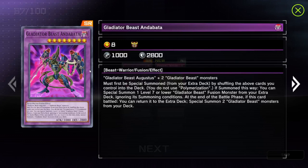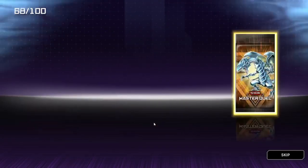And we also have a Gladiator Beast Batter. Gladiator Beast Augustus plus two Gladiator Beast monsters — must be special summoned from your extra deck by shuffling the above cards you control into the deck. You do not use polymerization. If summoned this way, you can special summon one level seven or lower Gladiator Beast fusion monster from your extra deck. At the end of the battle phase this card battled, you return it to the extra deck and special summon two Gladiator Beast monsters from your deck. Doesn't sound like one of the newer Gladiator Beasts.